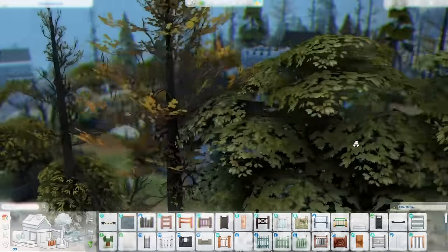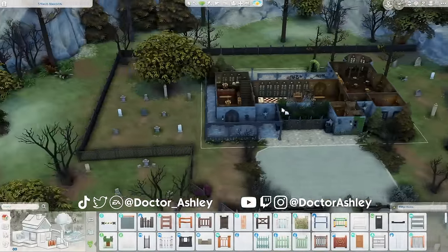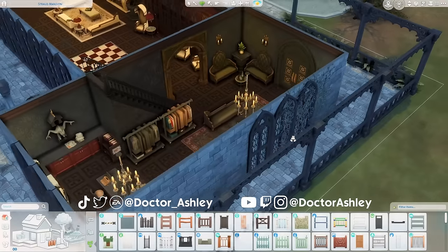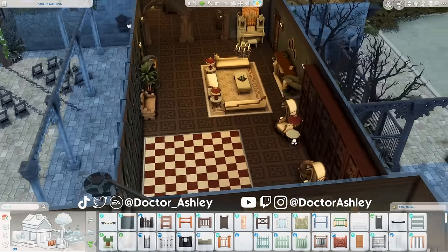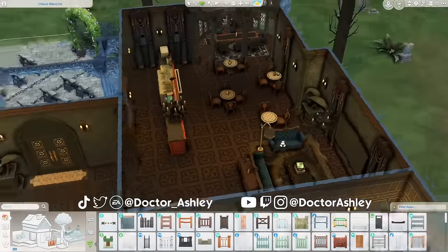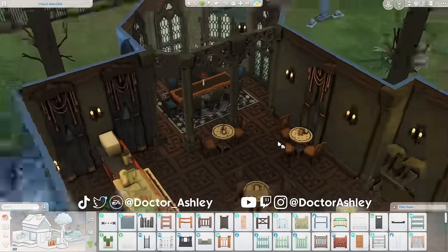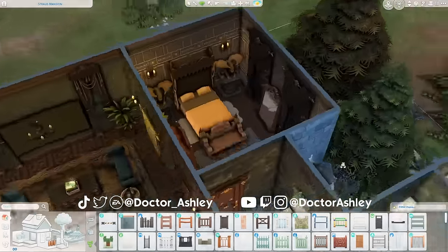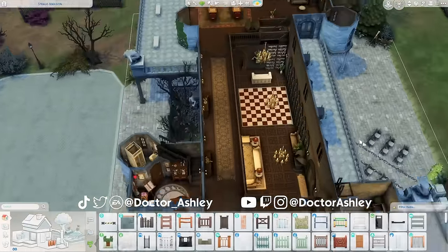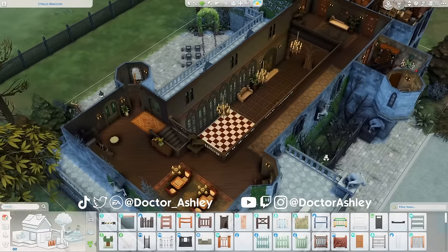That's going to be it for Vlad's hotel with rooms for every occult — and humans. I'm seriously so proud of how this one turned out. I really tried to add a lot of features without cluttering it up too much so you can actually play in this build without your computer crashing. Let me know down below which bedroom and common space was your favorite — personally I like the lobby best, and for rooms maybe the werewolf room. I'd also love to hear your thoughts on the Castle Estate Kit. If you're considering purchasing it to download this build, please consider using code dr ashley at checkout. Give this video a thumbs up if you enjoyed it, and please suggest something smaller for next week's episode — no mansions! Love you all.